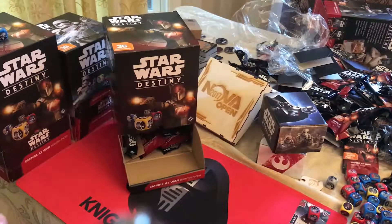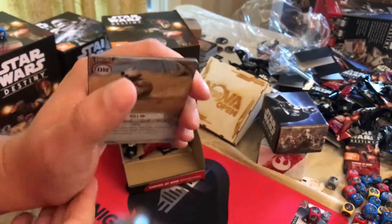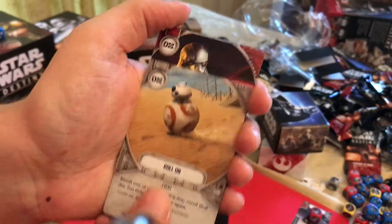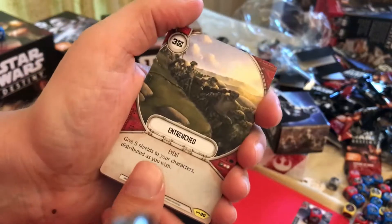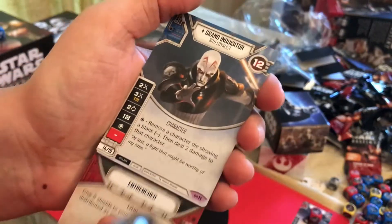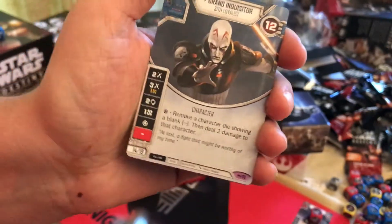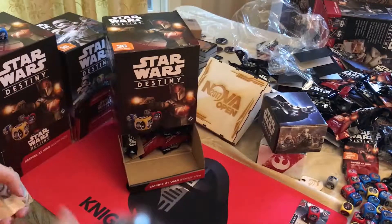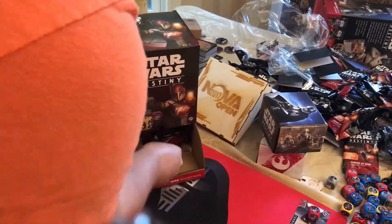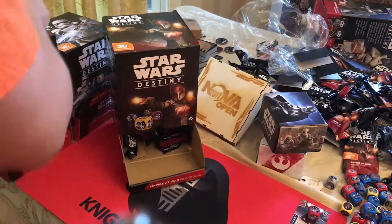I'll stick more to rares and maybe not so much the commons and uncommons. Ruthless Tactic, Pin Down, Entrenched, and Grand Inquisitor. So I pulled one in the first box I got, so now I can Elite one. He's got an okay dice and his special is pretty good, but we'll see.